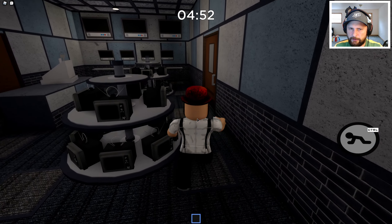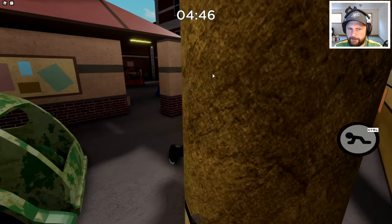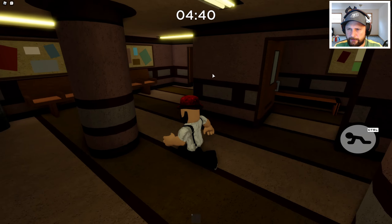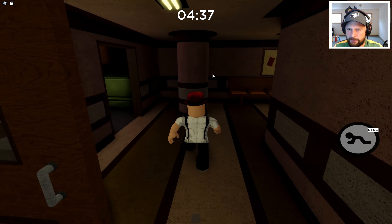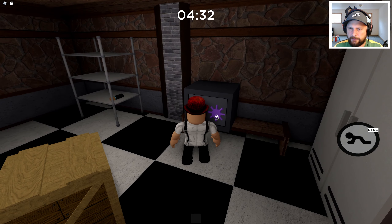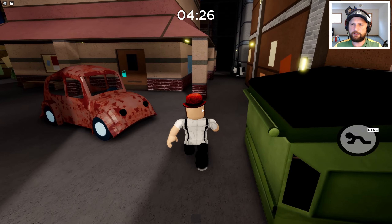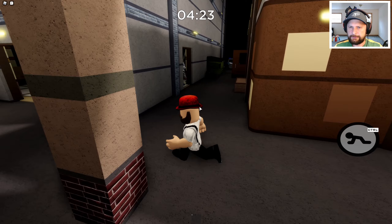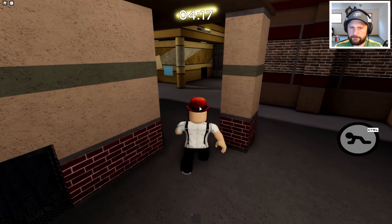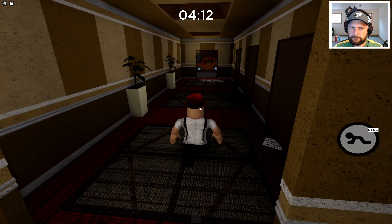Purple key... you know where it is? I think it's there. Wait — not here. Where is it though? I know we opened something — right here. Let's go. What is that? Oh no — I don't know where to use this. Oh, there he is. That's not good.